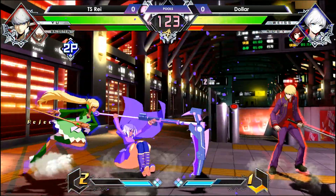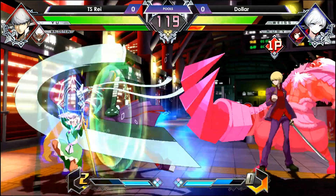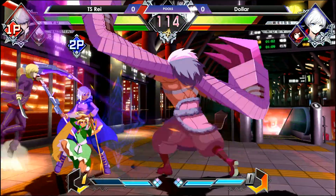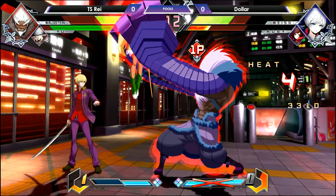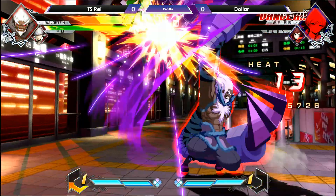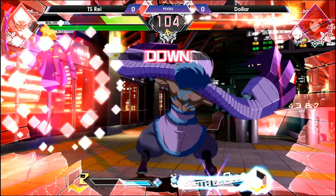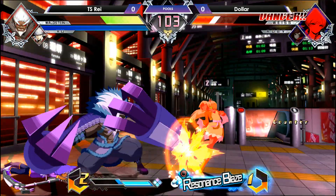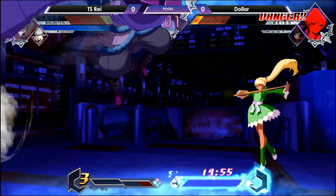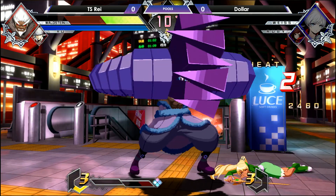Dollar potentially might lose Ruby. That swipe conversion off of the active switch is a really good one. Now he's going to have to allow Ruby some time to heal, so he's going to have to play with Weiss on point, taking damage from Waldstein. Air back dash. This is going to hurt — he's going to lose Ruby here. Very good punish with that assist call. Goes for the reset, misses. You're going to see Resonance Blades come out, and TS Ray will take game one.